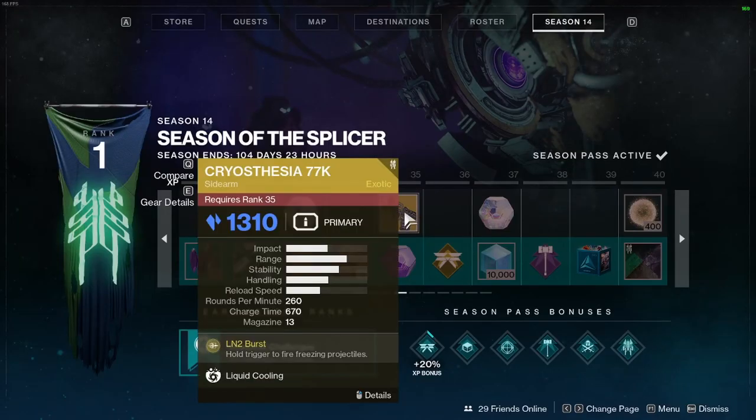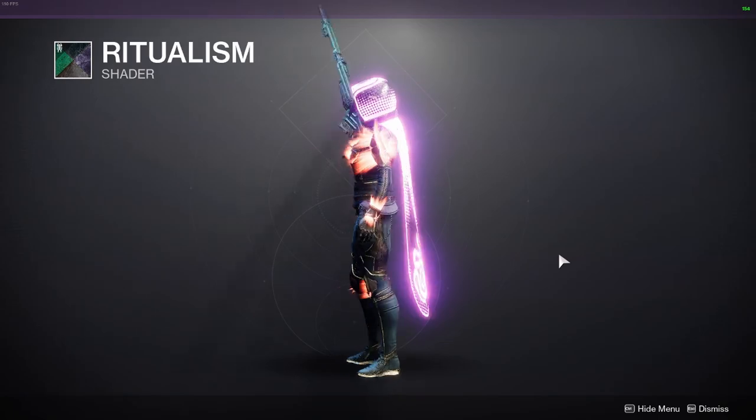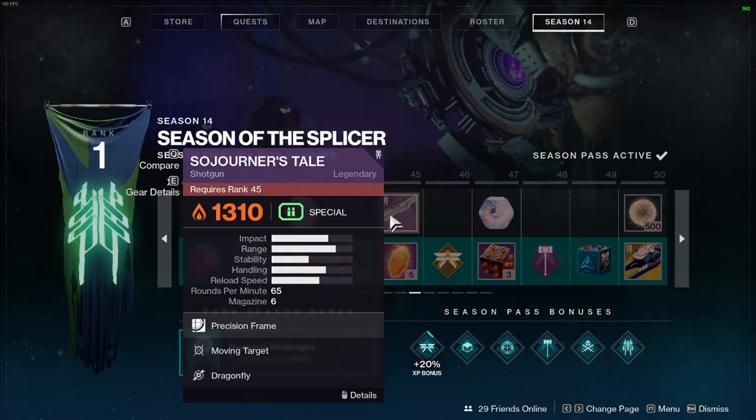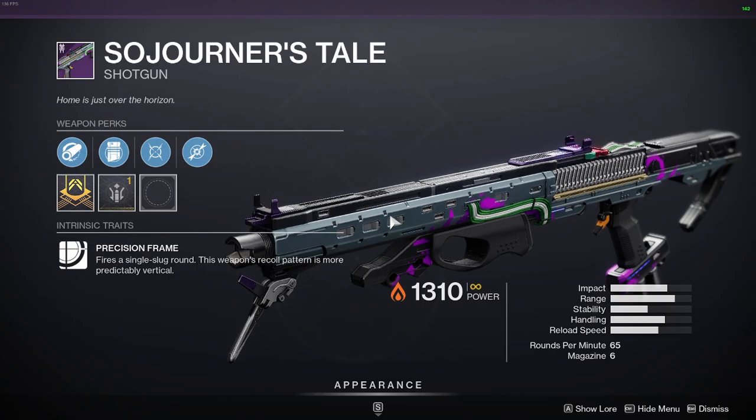At tier 35, free-to-play players get the Crystal Stacia 77K. At tier 40 you get the Ritualism shader. At tier 45 you have the Sojourner's Tail shotgun.